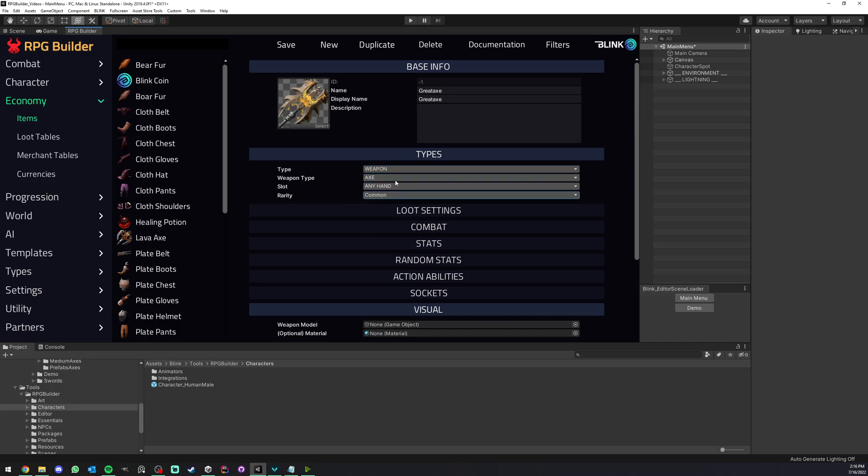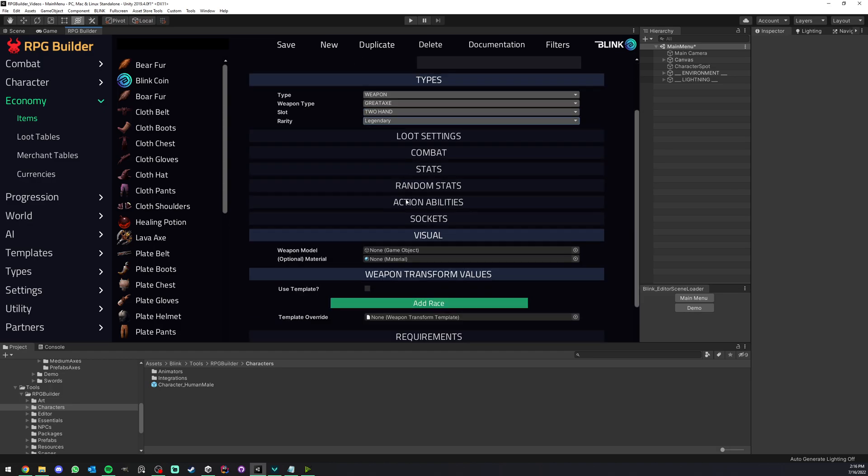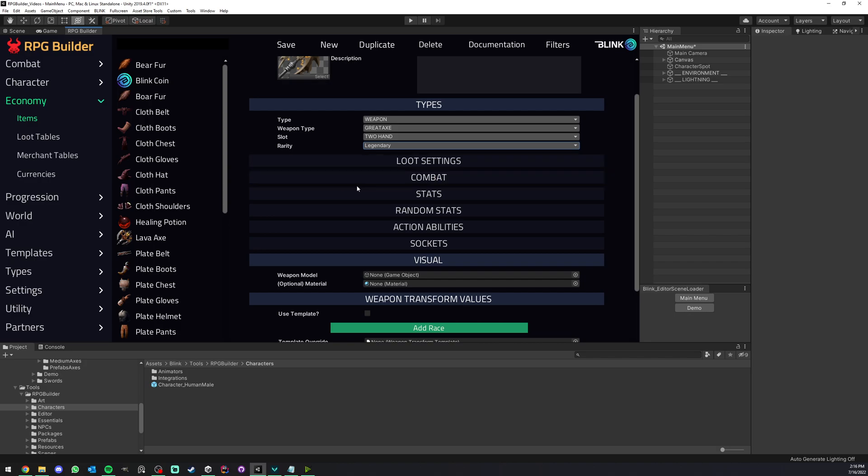Everything in these lists are things that you can create yourself under Types — none of these are predefined for you. You can create your own, as many as you want. Now we're going to select Great Axe here, and it's going to be a two-handed weapon as well as Legendary because I like to feel cool. I'm not going to focus too much on other categories or sections because some of those things are not weapon-specific — they're more for a video on items in general.